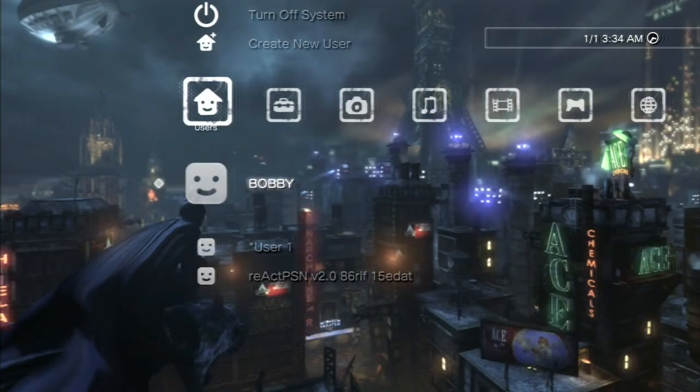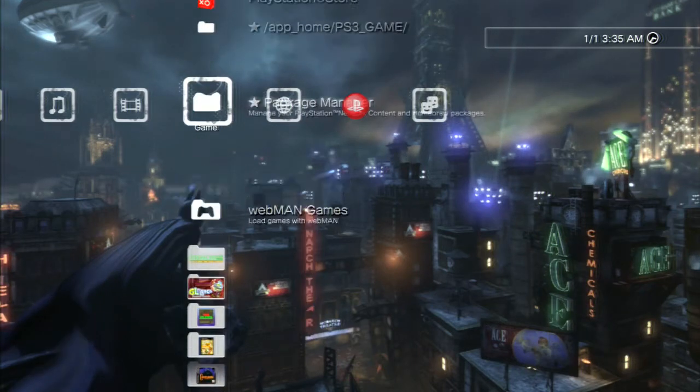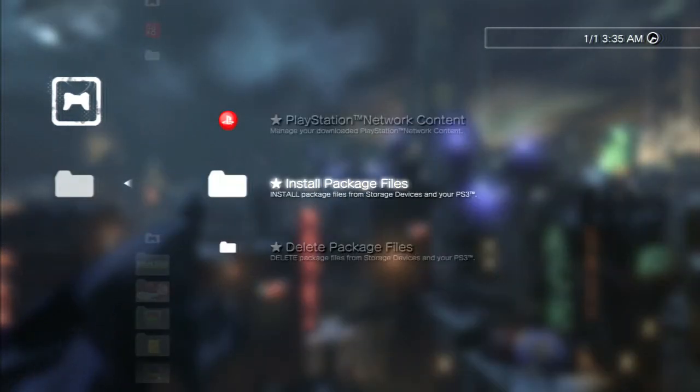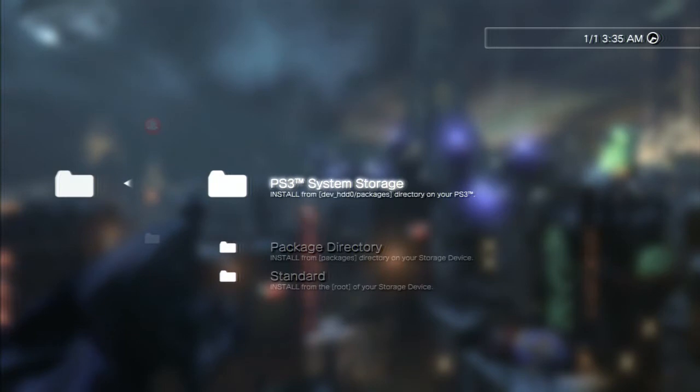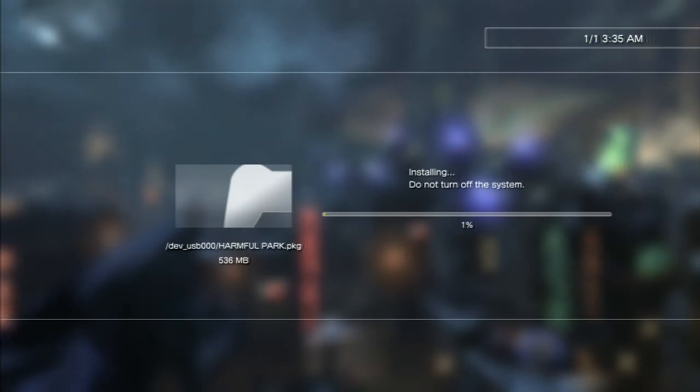Here we are on the PS3. I'm scrolling over to the game icon, then going up to Package Manager. Going into Install Package Files, then scrolling down to Standard. There's our game — I'll hit the X button to install it. It may take a minute or two. And there we go, it is installed. Let's back out.